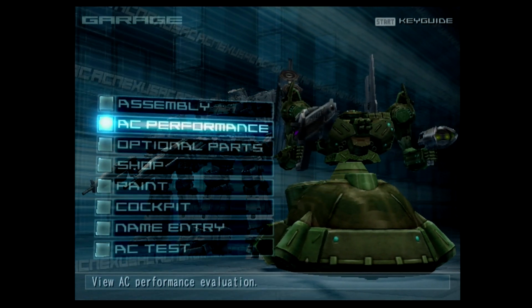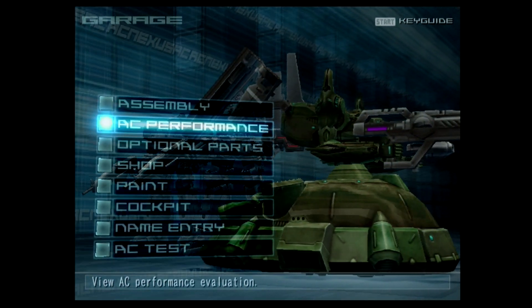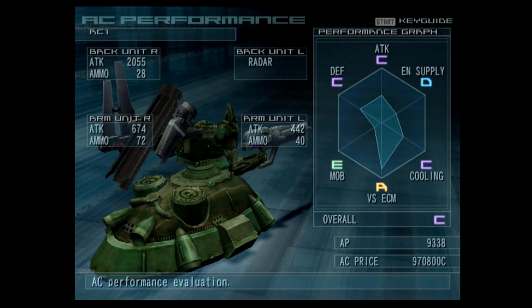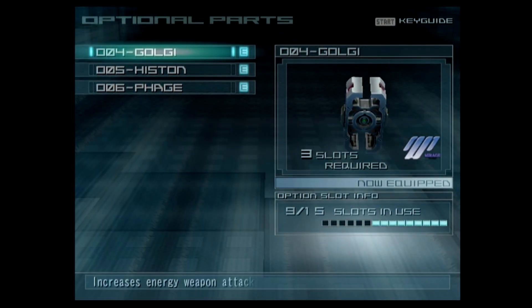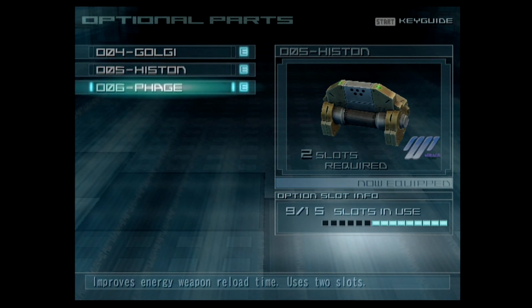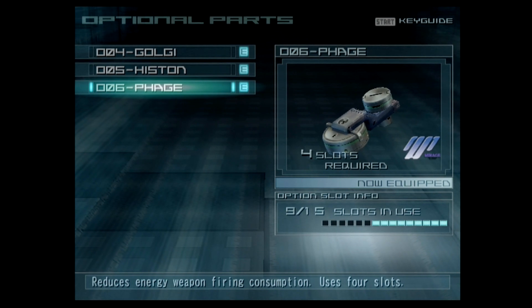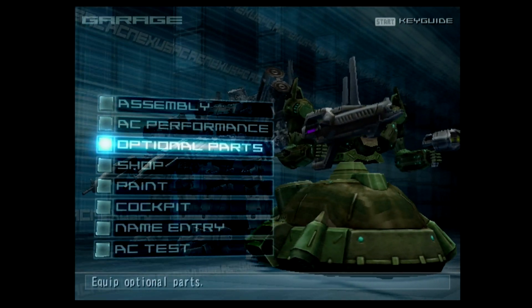So anyways, we're back here once again with our full energy weapon loadout. AC performance is starting to look much better. Got some good optional parts here increasing attack weapon power, reload time, and reducing energy weapon firing consumption.